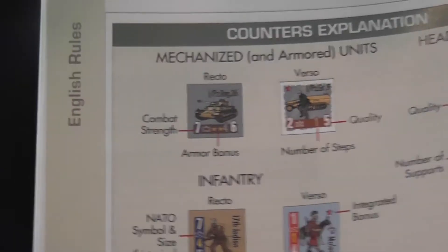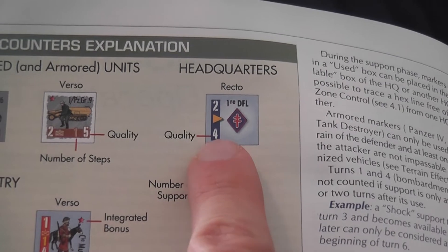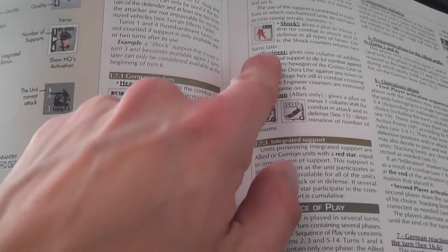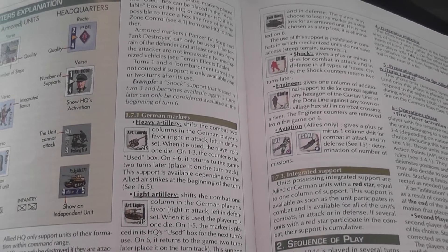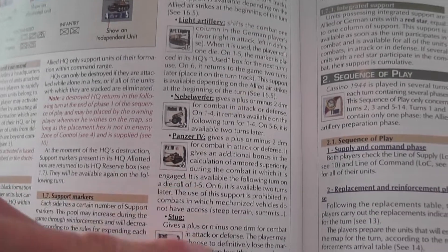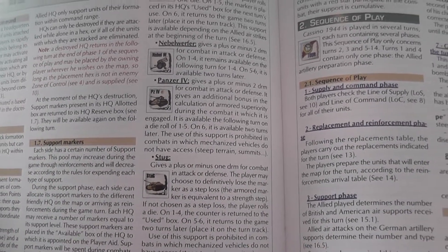Counters are divided into units and headquarters. Units have a combat strength, may have an armor bonus, number of steps, and quality. Headquarters have quality too, and a number of supports — markers that can be used in combat. Each headquarters may receive a limited amount of these and distribute them among units belonging to that headquarters' formation that are within command range. After you use a support marker, you have to roll a die to determine when the marker will be available again, and different markers will behave in different ways.